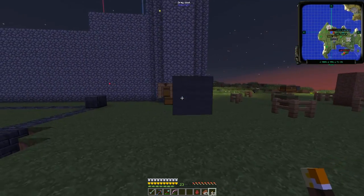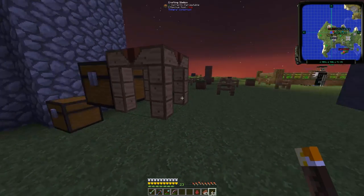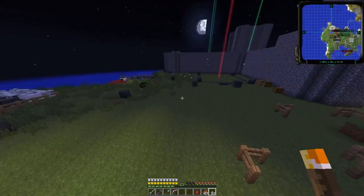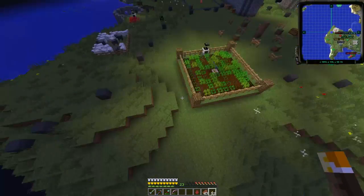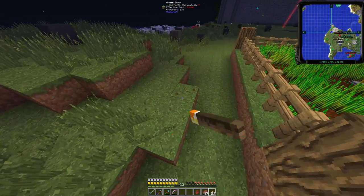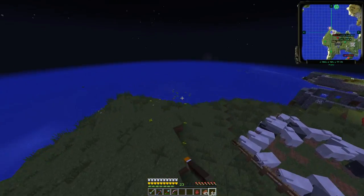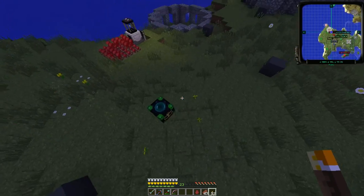Over here you can see we've got some really weird formations — our chests are up in the air. Our wheat farm over here has kind of been raised up a bit, but it's not that the wheat farm got raised up — it's that I've lowered the ground to make this whole area a lot flatter. I carried that all the way around here, flattened out this hill, and sculpted it a little bit more. We will be moving the wheat farm probably over here, fully within the chunk-loaded range of this personal anchor.